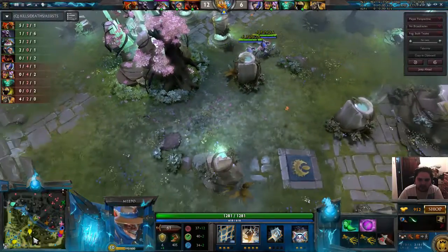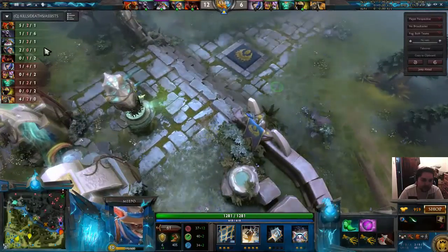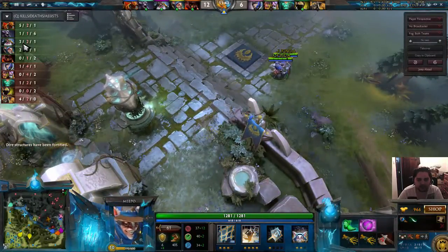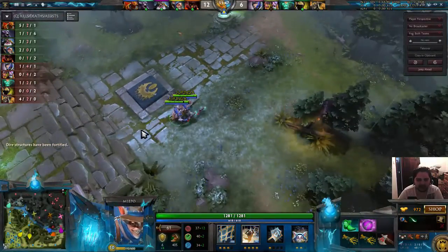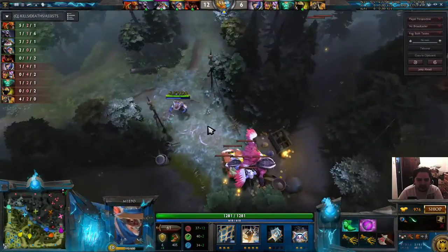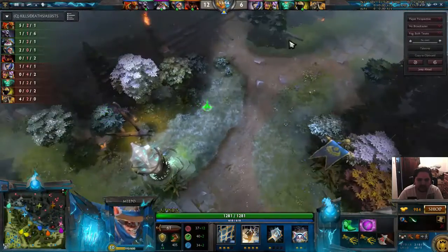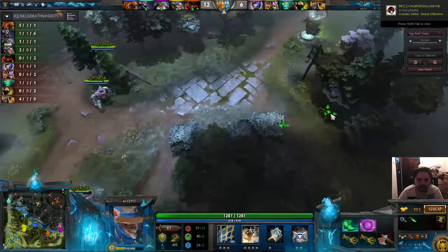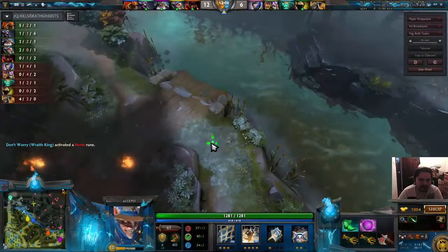I've now got three Meepos at level 10. You can now double poof or triple poof if you wish. You can start roaming with two Meepos and stack with one. Right now I'm setting my control groups — I genuinely set most Meepos on group 3 and then one extra Meepo on 4. At the beginning I put all of the Meepos on 3 and then one extra Meepo on 4, that way it's very easy for me to control all of my Meepos in the late game.